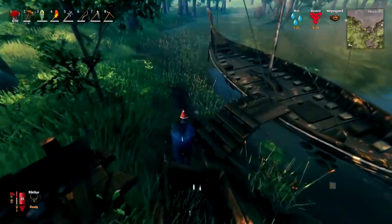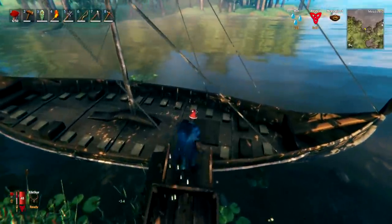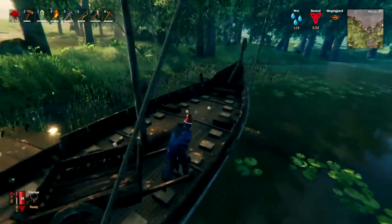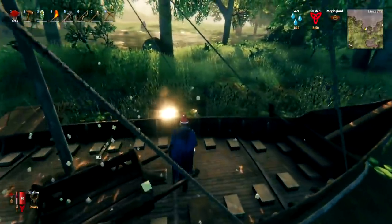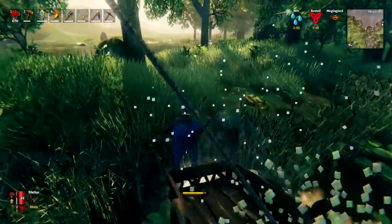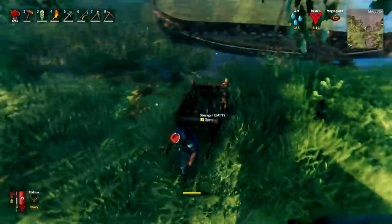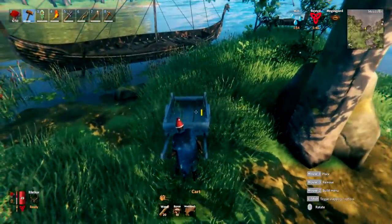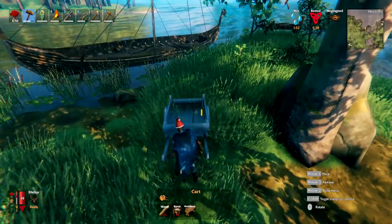You can take a cart onto a boat for extra storage space. Be careful — it will take a bit of damage when getting it on. When you get to the other end and want to get it off, be somewhere near land so you can sprint and jump off with it. It may take a bit more damage, so it's not a bad idea to give it a repair if you have a workbench nearby.